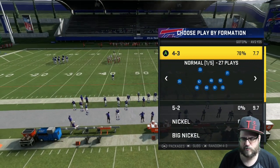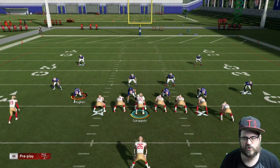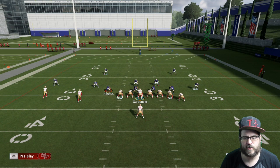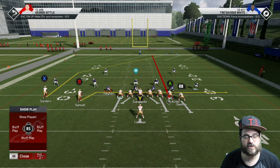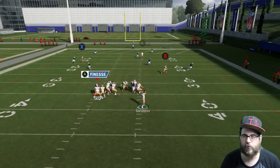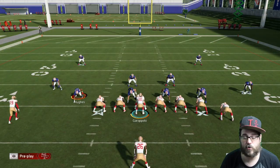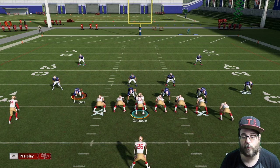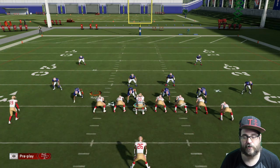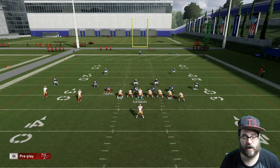We'll go against some nickel normal cover two here. What I like to do is block everyone and then put A onto a streak. We've got that post route from Sanders, B running a little drag, and Kittle going over the middle. You can watch to see if Kittle's going to get open — if not, check it down to B before the cloud gets in there, or playmaker him up. Playmakering that drag route is always a good idea. With an escape artist QB you're able to run out from the pressure more easily. I just hit the right stick up to playmaker him that way.